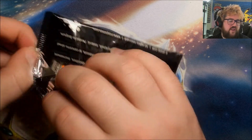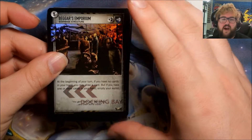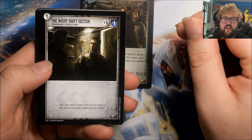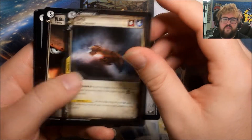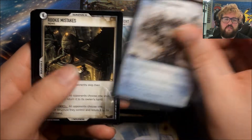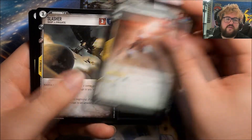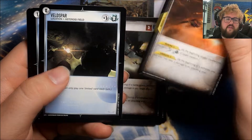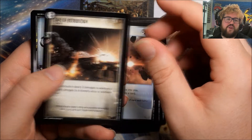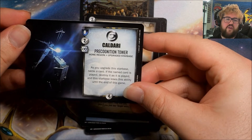There are no rarities listed for the regions, but we've hit a couple of them twice when there are 30 different ones across only 24 packs — so maybe some are more common than others. Pack 18 has a foil — Beggar's Emporium. Possible rare: Night Shift Sector. Cards: Omen, Blood Raiders, Tourist Resort, Forgotten Paradise, Rookie Mistakes, Imicus, Slasher, Reaper, Veldspar, Scordite, Omba, Day of Retribution, and Precognition Tower.